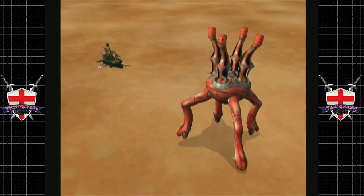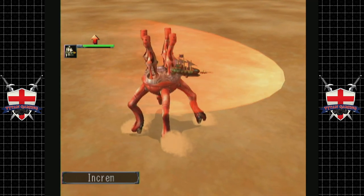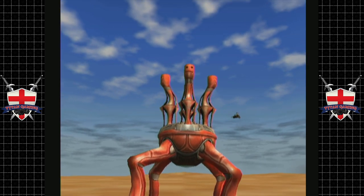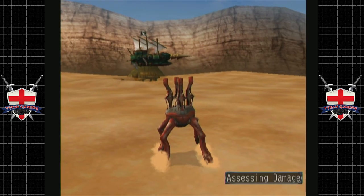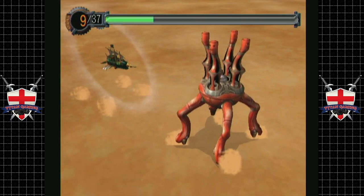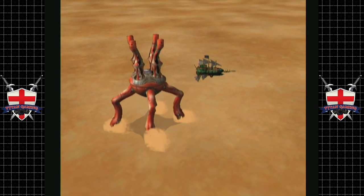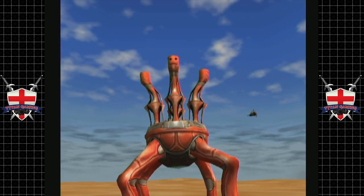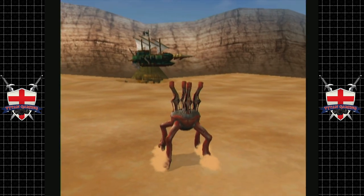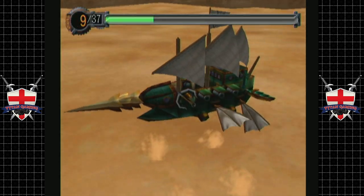I vaguely remember being stuck on this boss. I know we were stuck on one of these. It's going to continuously deal damage, but it isn't just a matter of hitting the head — you've got to hit the head and do enough damage. You can tank one or two hits, but it's when he attacks multiple times in one round that we're going to be in trouble.